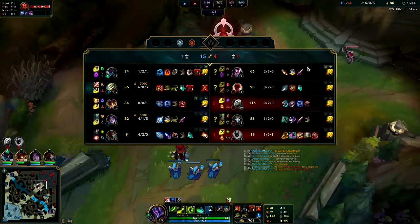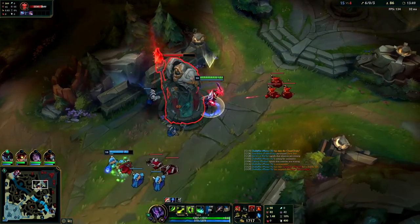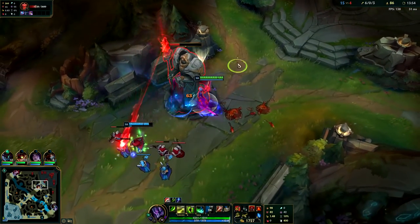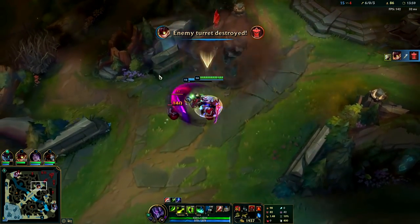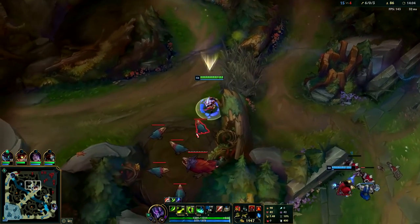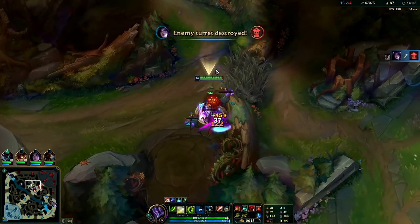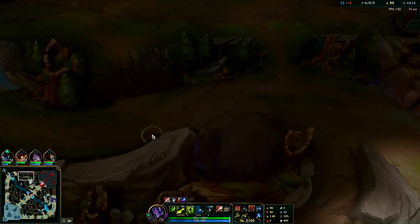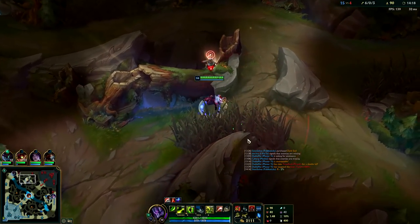Let's take this turret. Yasuo is still top — their Jin might AFK now as well so we're just going to try to end this so they don't have to suffer. Thinking about going top. I'll just clear into it — if it's gankable I'll take it, if not I'll leave. Might as well take Grolem while I'm here. Looks like Yasuo has been taking them.